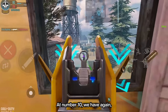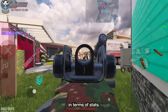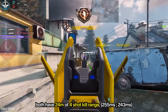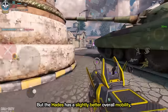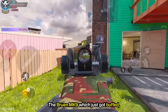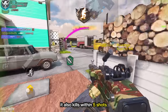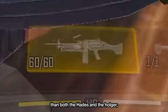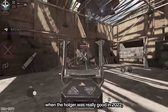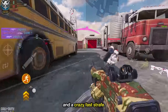At number 10, we have the three LMGs: the Hades, the Holger, and the Bruin MK9. They're all really close in terms of stats, just pick the one you prefer and you'll be good. The Holger and the Hades both have 24 meters of 4-shot kill range, and beyond that they'll kill within 5 shots. But the Hades has a slightly better overall mobility, while the Holger has the larger mag and a slot available for a red dot. The Bruin MK9, which just got buffed, has 29 meters of 4-shot kill, and after that it also kills within 5 shots. It has a smaller mag than both the Hades and the Holger, but it shines thanks to really low recoil and even better mobility. When the Holger was really good in 2022 before it got heavily nerfed, it had similar stats to the current Bruin, just with a larger mag and a crazy fast strafe.